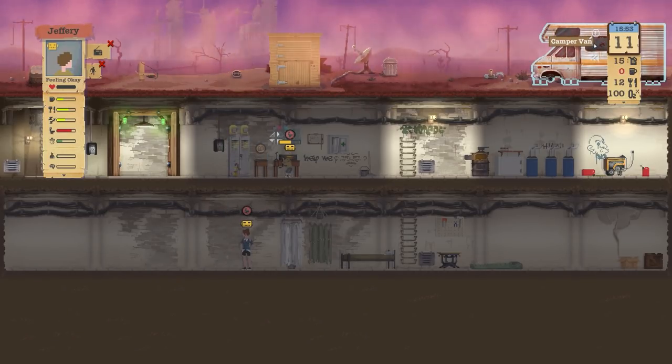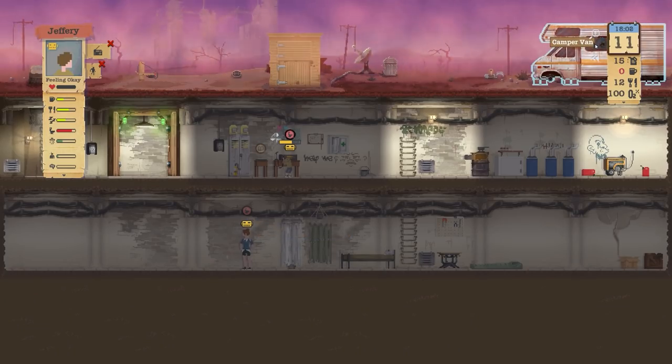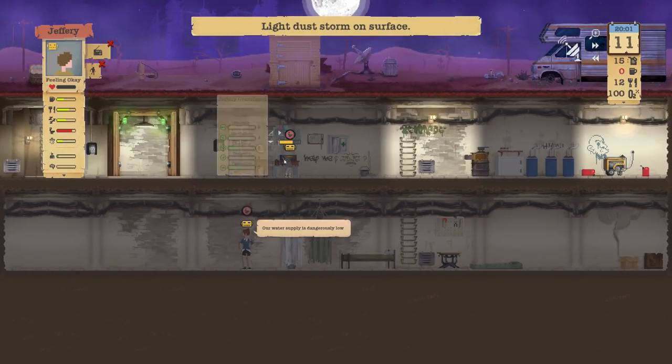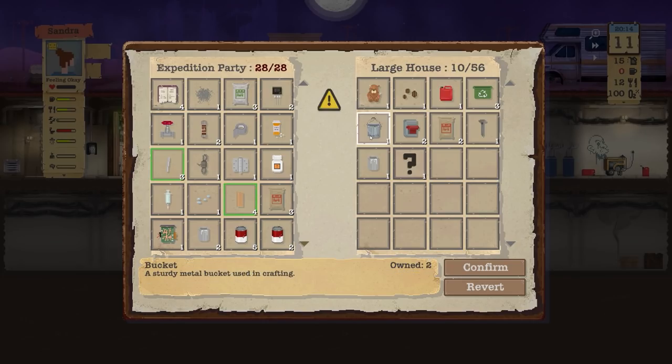I would like to take Jeffrey out — my mistake. "Don't use the toilet." "Yes you are, because it's not raining." Both Jeffrey and Sandra are wanting to use the toilet but they can't because there's no water to flush it.